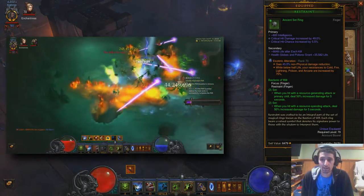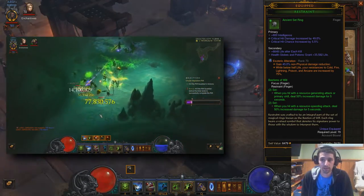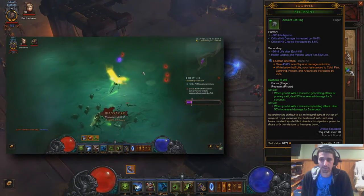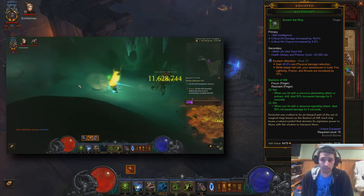Our Rings: obviously we're rocking Focus and Restraint — no-brainer. We want those huge giant damage buffs out of the two-piece set. You've got to have it. So Intelligence, Crit Chance, Crit Damage, Life After Kill or Pickup Radius.